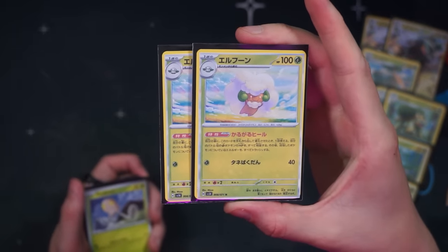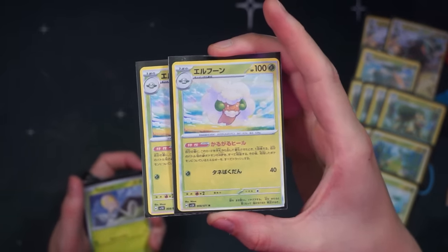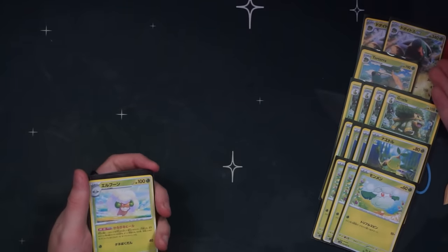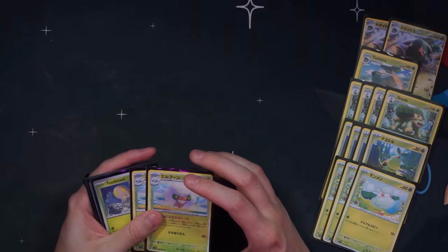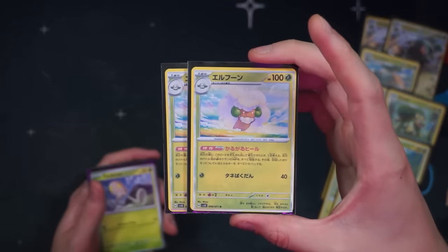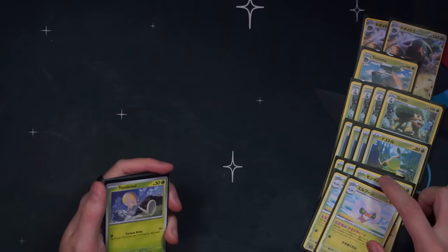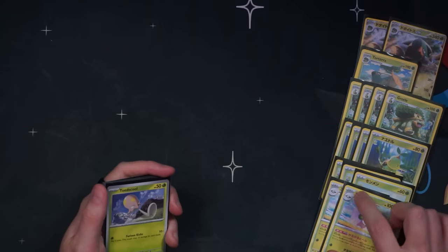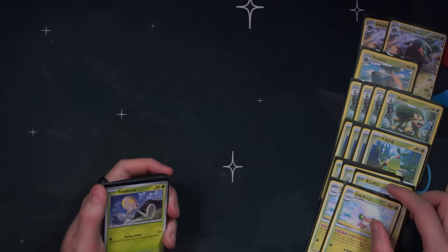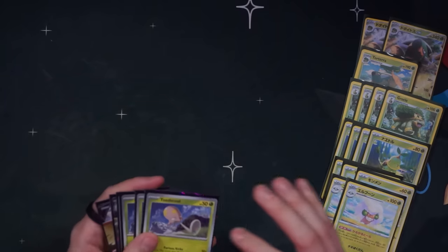We've got three Cottony which evolve into the new Whimsicott. The new Whimsicott's ability lets us heal all damage from our active Grass Pokémon, then we discard all energy attached to that Pokémon. Torterra EX's first attack only takes one Grass energy to do 180 damage, so we can deal 180, get punched back, heal it all off with Whimsicott, attach and return, and we're attacking again for that 180. Three-two Whimsicott line — I went pretty heavy on support Pokémon base count, but this could maybe be a little bit less.